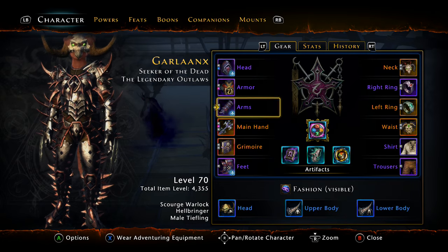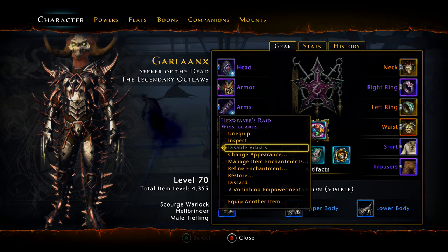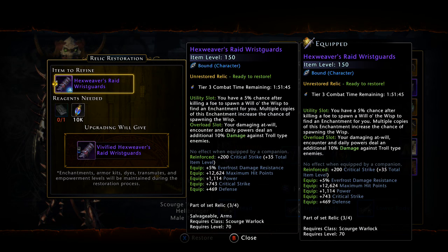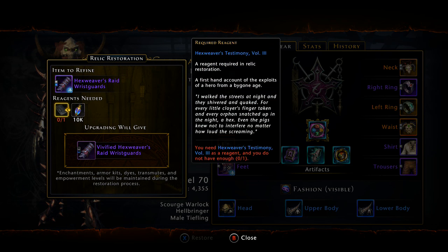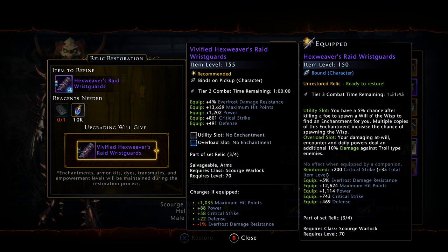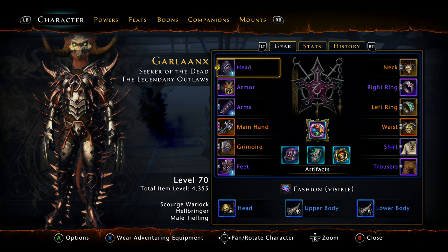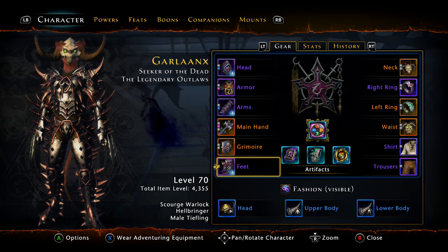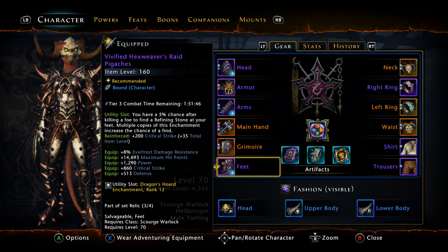To vivify it is very simple. I think my arms are the only piece I don't have vivified. You go down to your relic arms, hit restore, and it will tell you what you need. You need one of the volumes, which you get from the carvings, and then some bone and blood. That yields you vivified gear which comes at item level 155, but once you fully empower it it will go up to 160. My vivified helmet and boots are both item level 160.